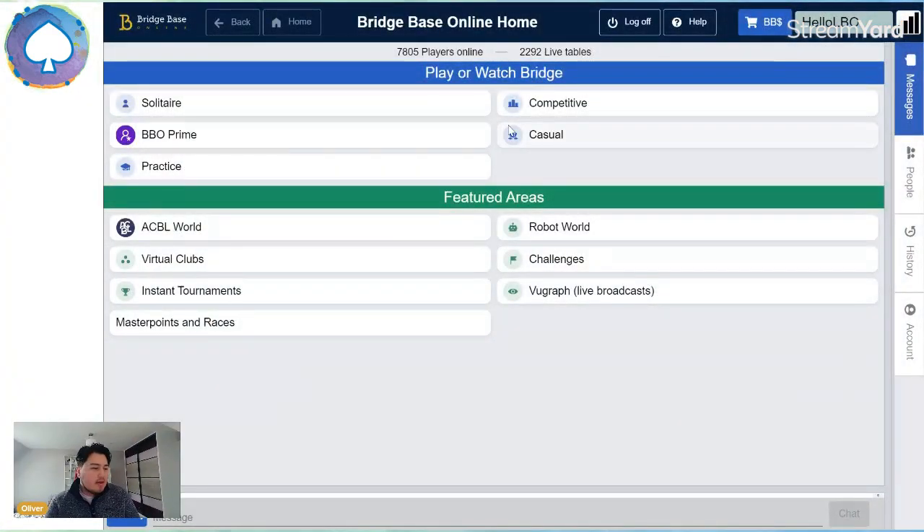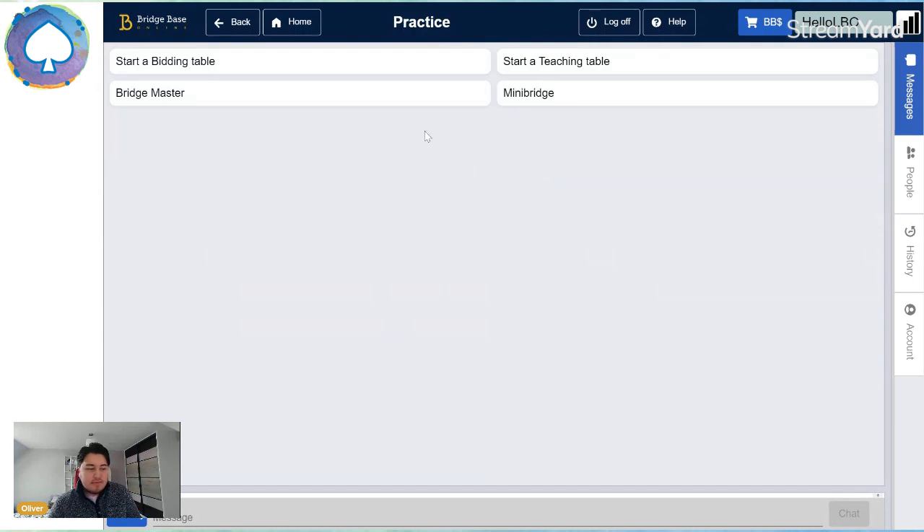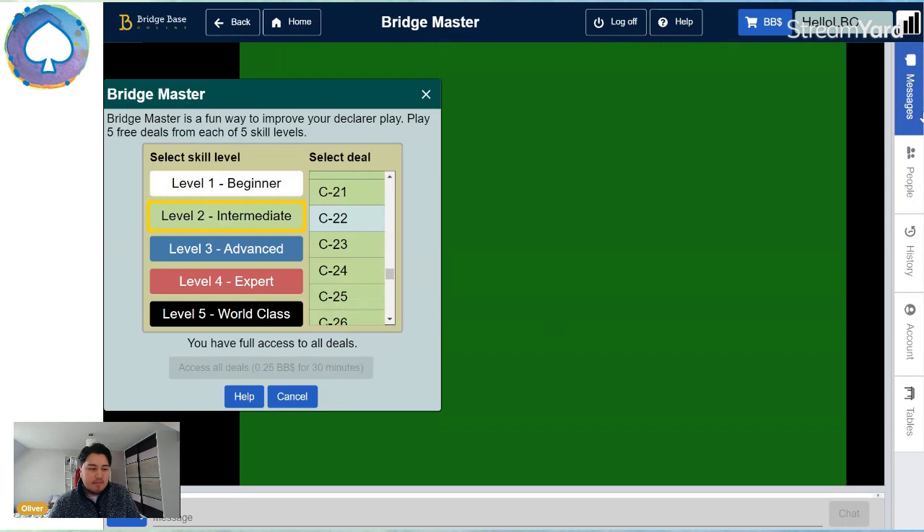Let's bring up the screen. So for those of you who have been struggling to get onto the BridgeMaster hands, this is the BridgeBaseOnline homepage. Once you've created an account and logged in, you'll see this. We're going to go to the practice section, then BridgeMaster, and then we can choose a hand to play.